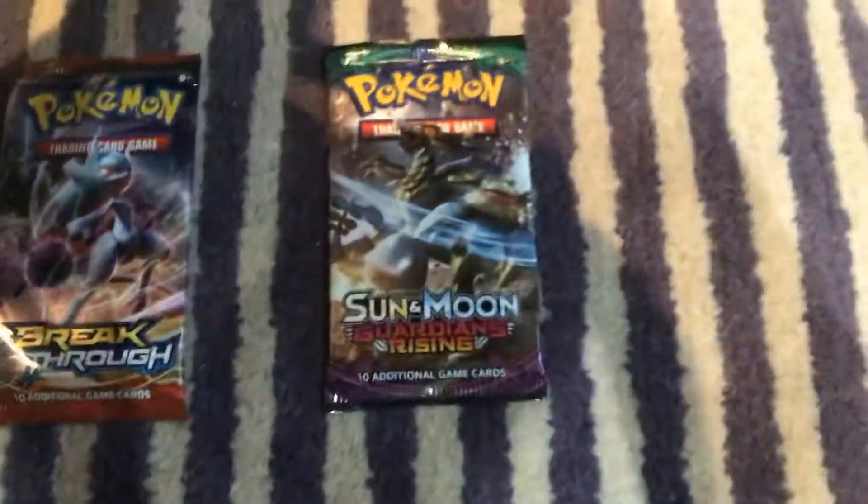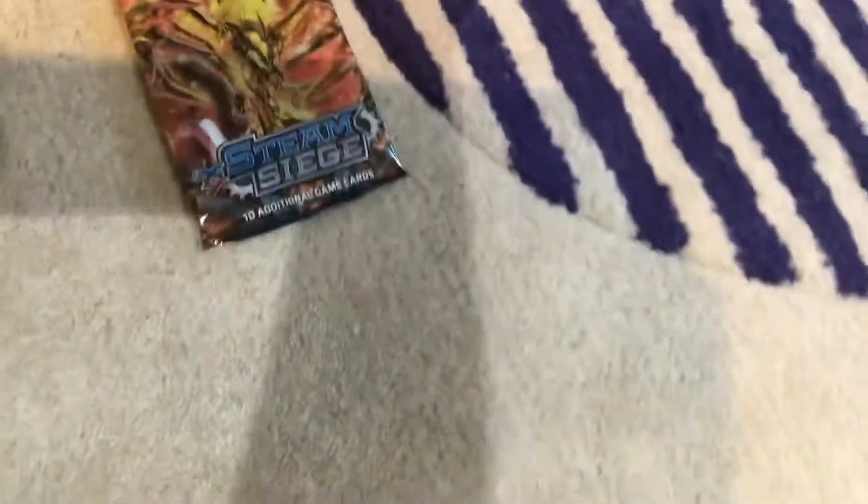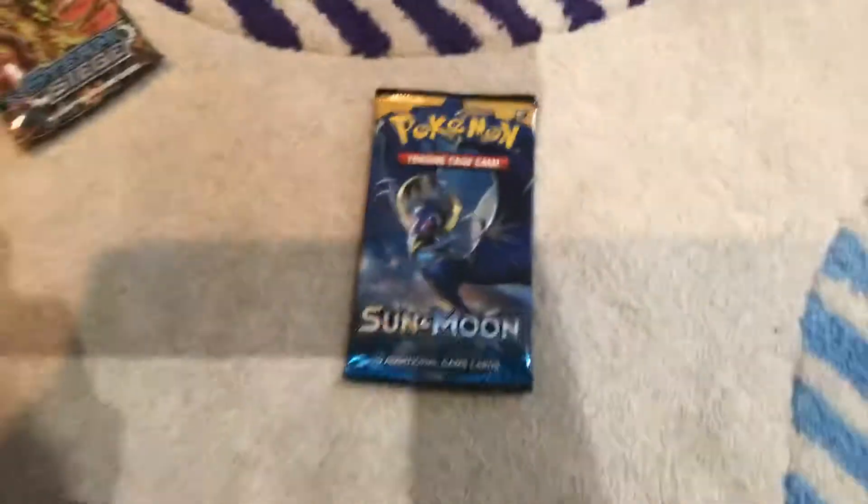So first we have a Breakthrough pack, and the box. I just want to add Guardians Rising. This is the Decidueye — I think it's a promo. Yep, it's a promo. Then we have Evolutions, Steam Siege, Sun and Moon, and Guardians Rising. Then show the jumbo card — I call it the big card — Decidueye GX. You could pause it there if you want to read it.